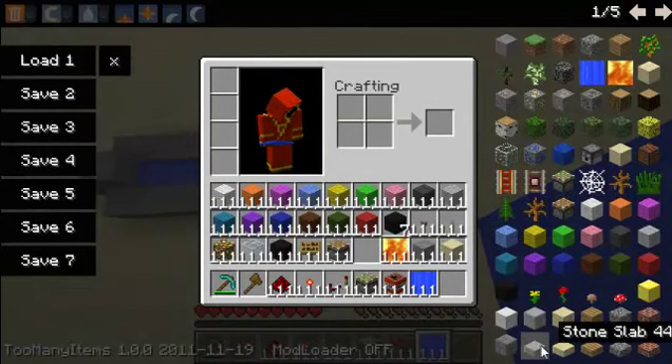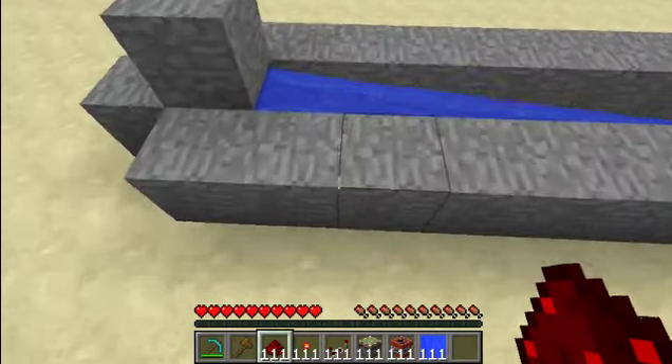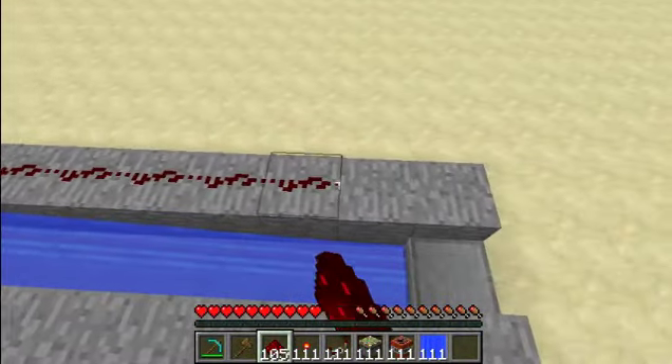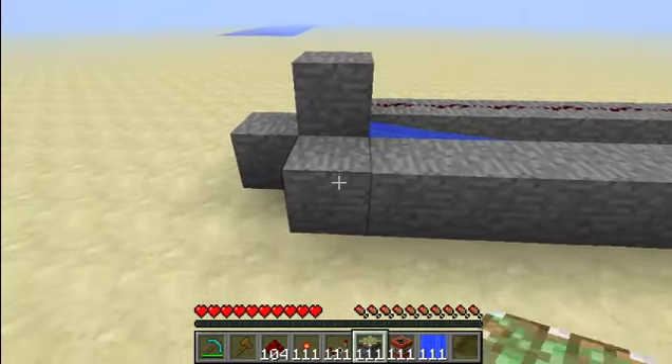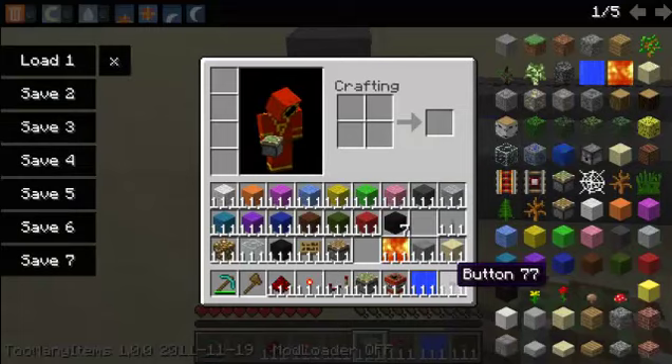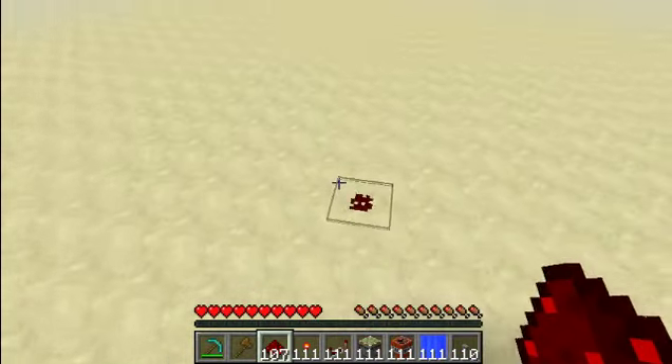Now you're gonna need to take a half step of some sort and place it right here. Apply some redstone on all of this side — note, this is the side that you're not gonna be facing while you shoot. Take out your button and plant it here.